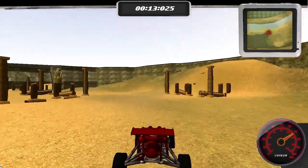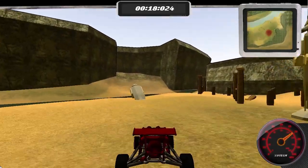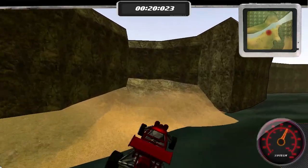We are going through the ruins, all modelled and designed by the team to give it a sort of Egyptian, desert-y feel. Now we will just jump over the river.